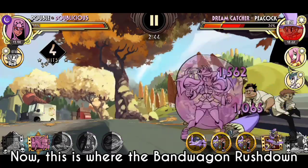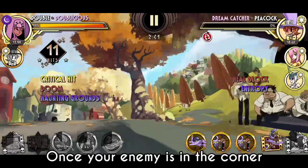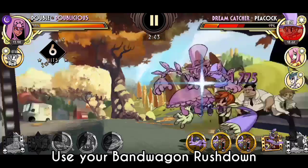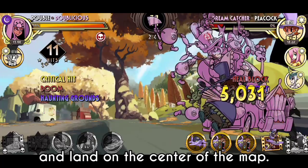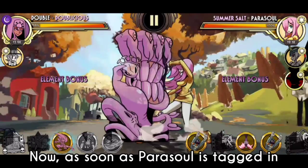Now this is where the Bandwagon Rushdown comes into play. Once your enemy is in the corner and at least 15-20% health remaining, use your Bandwagon Rushdown. If you execute an enemy using that blockbuster, the enemy will fly into the air and land on the center of the map, making you use the corner again safely.